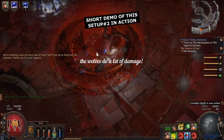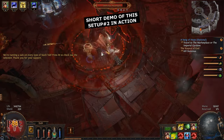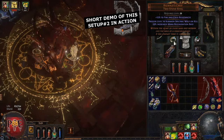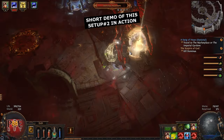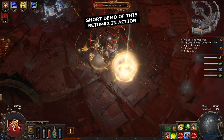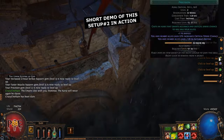The wolves do a lot of damage - if you can spawn the wolves, the boss will die first. We need adds so we can spawn the wolves. You get the wolves from Rigwald's Crest ring - Rigwald's Crest can summon these wolves which are overpowered. Look at the damage - these wolves are crazy.